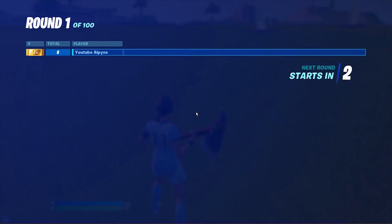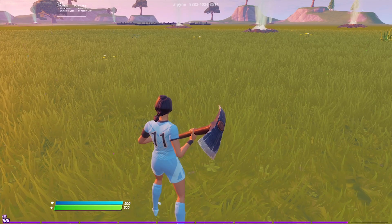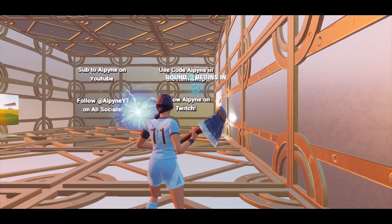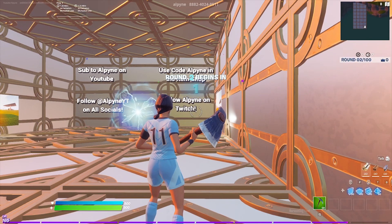I'll just spawn back into the map, walk through the rift again — you have a hundred rounds of this before you have to go back into it. Keep in mind you do have to do the matchmaking thing to get the slow-mo; otherwise you can still play the map normally but you will not get the slow-mo feature.